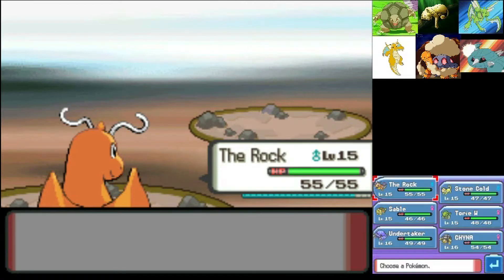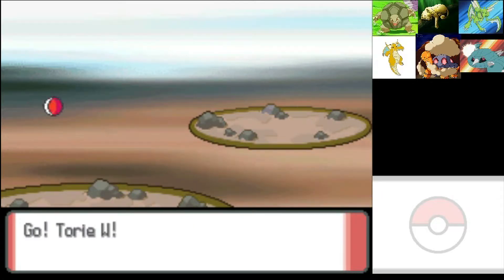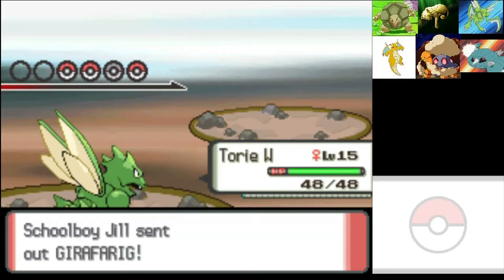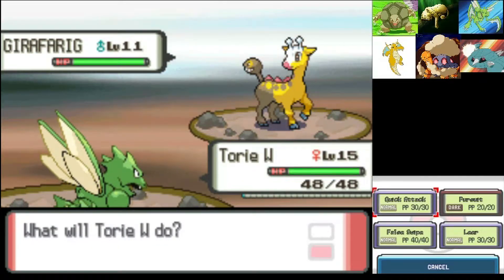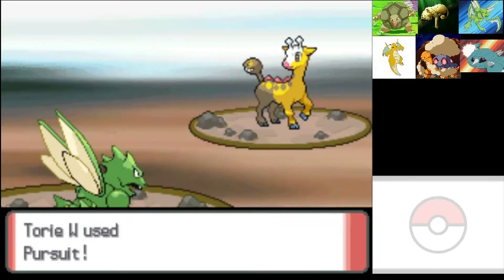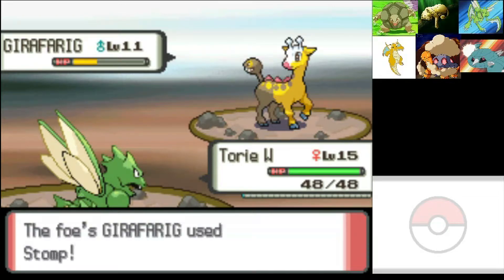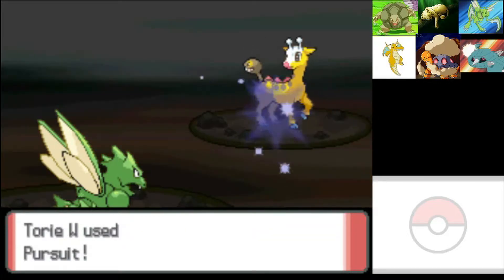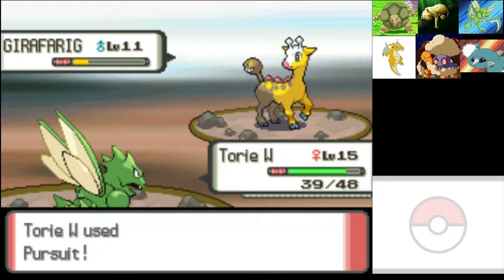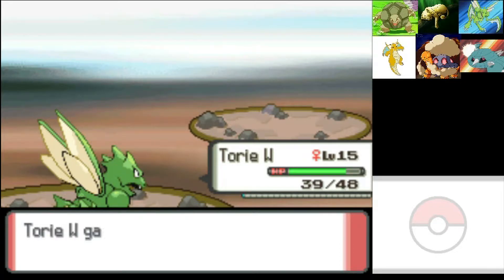A Girafarig! We don't have any Bug moves. We have Bite — that's the only Dark move we have, and no Ghost moves. We'll send Torkoal out here — she hasn't been seen this part yet, so let's get her some experience. Oh yeah, she has Pursuit — I forgot she learned that. Stomp! You didn't think that was seriously going to beat me, did you? Doorbell and a lot of experience.